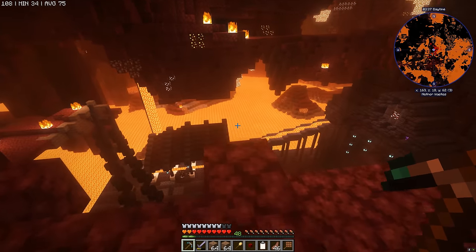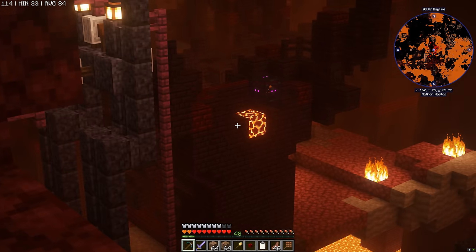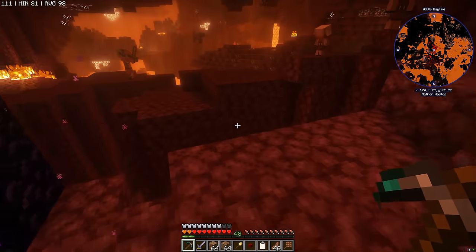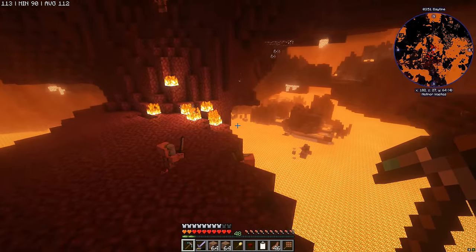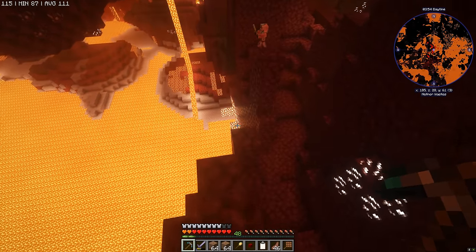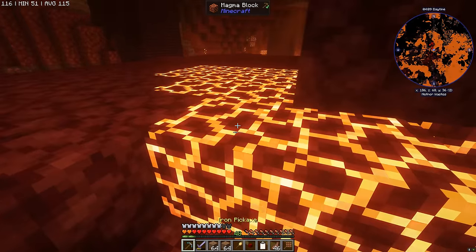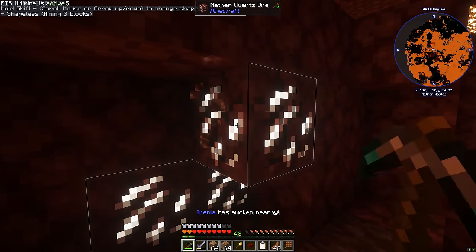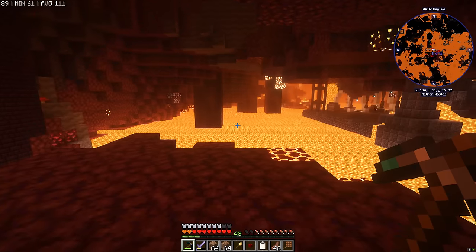Here we go, the nether — brutal and unforgiving, but actually kind of chill too. Already I can see one magma block at least. The nether isn't super deadly or super dangerous. You can actually find magma blocks in the overworld in certain biomes, but it's just so much easier to come over here into the nether because it's kind of everywhere. So that looks like some magma down there — let's just go and grab that. Now we might need some more of this for future builds, and we also might need some quartz, so while we're here, grab a bit of that. Two stacks and 18 — I reckon that's going to be plenty.